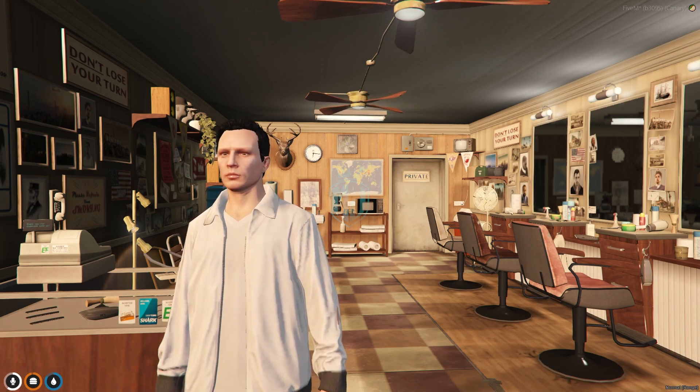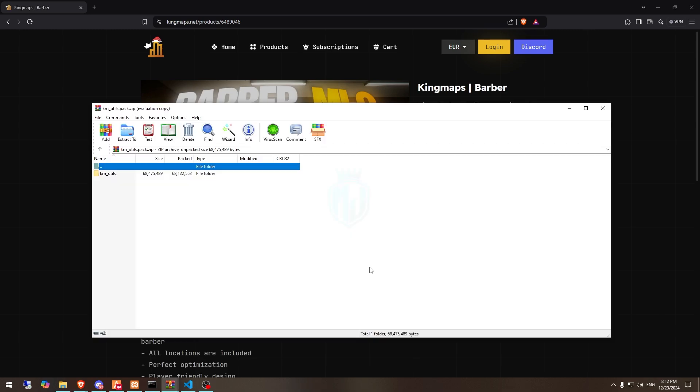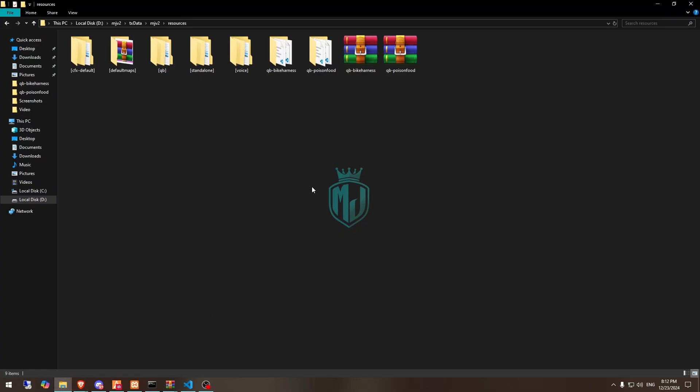I will provide the link in the description box, so you have to just go there. And right now we have our MLO, Barber Shop. So first we need to purchase it from here, then we have to simply just download it and extract this to our resources right here in the default maps.